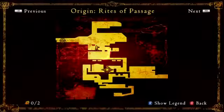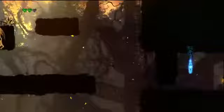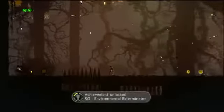The first achievement is Environmental Exterminator, which requires you to kill an enemy with the environment. As that lovely map says, we're still in the Origins campaign on the second level. We're going to climb down the ladder, jump over the spider, and lead him into the side of the spikes which kill him instantly. You don't need to lead him on top of the spikes — apparently the sides are just as deadly.